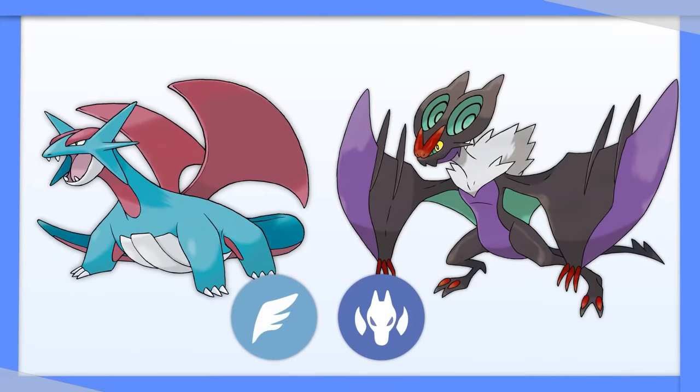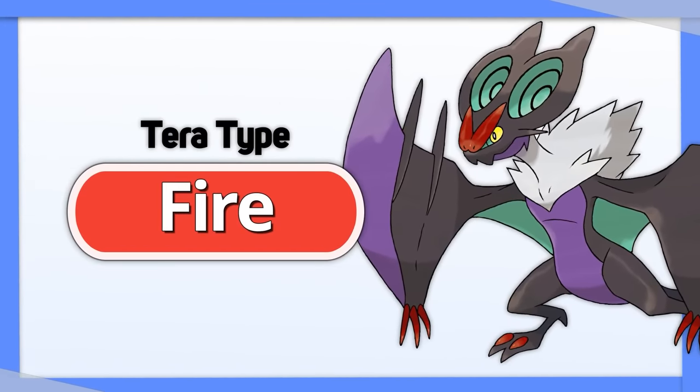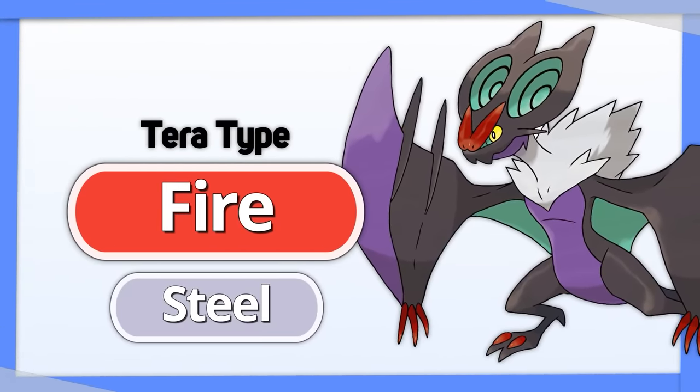Noivern has the same typing as Salamence, same Tera types as Salamence — Fire is best, Steel is okay as well.